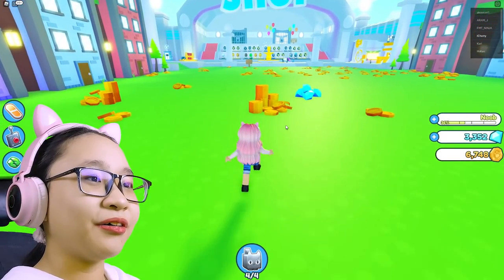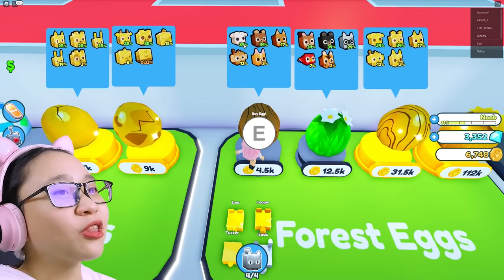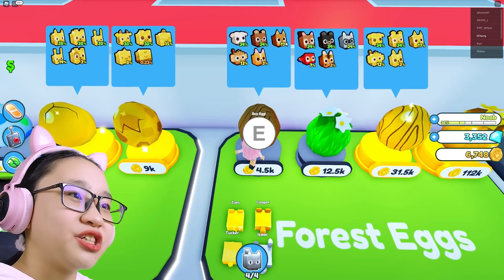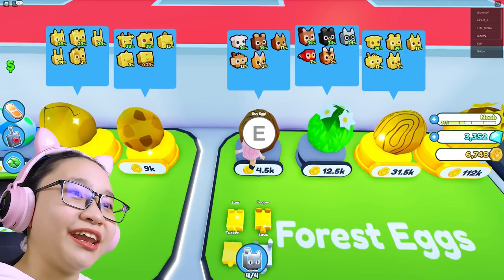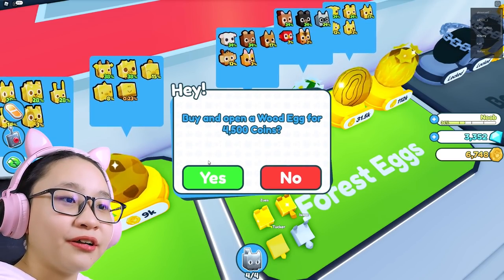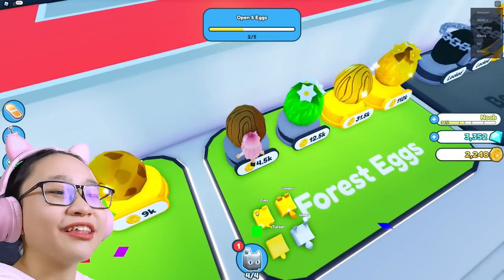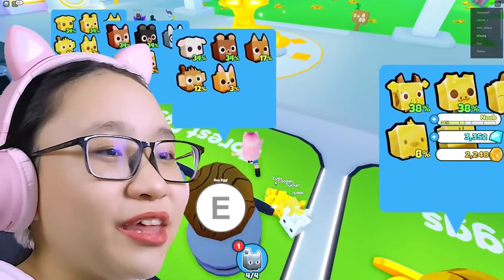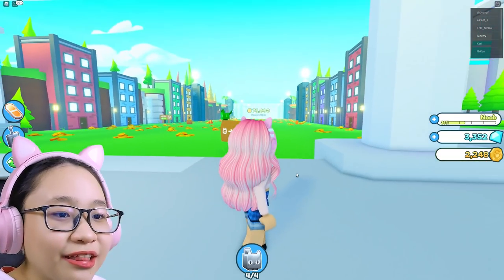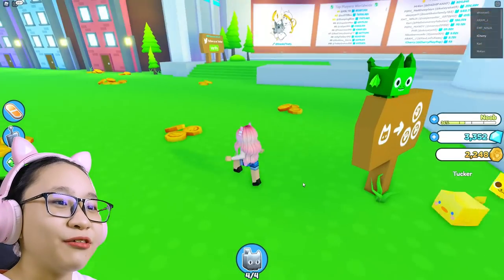Now let's go buy the wood egg. We can get whatever this is — a sheep? And a bear, a fox maybe, a monkey, and a dog. Buy and open a wood egg for 4,500 coins. I got a lamb! Sheep, lamb — same thing. I want to equip my lamb. There, I've equipped my lamb — it's adorable. Oh, it's Molly! Can I change the name? You know what, Molly's cute.